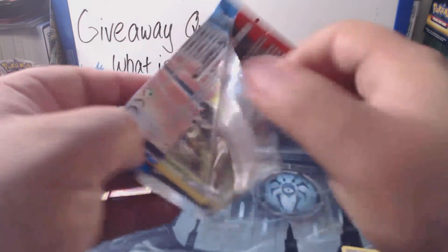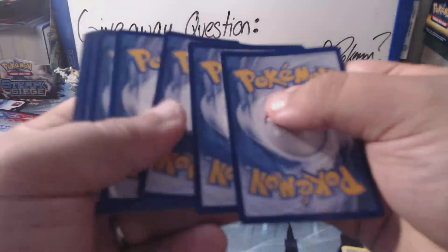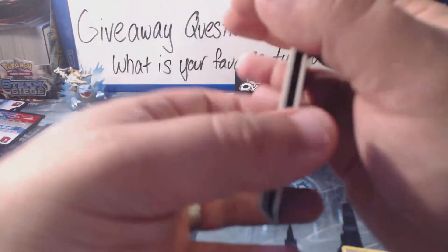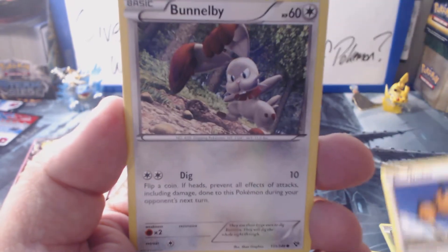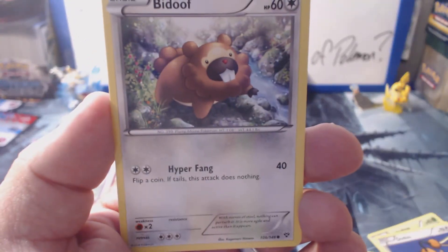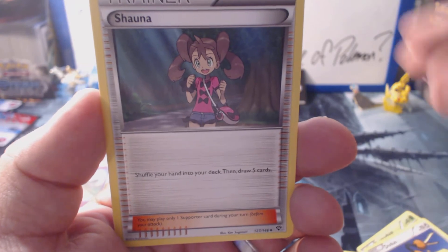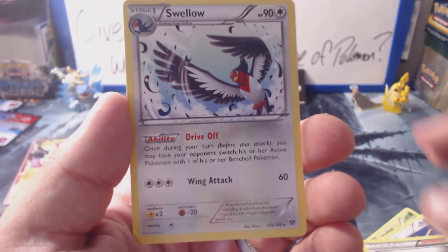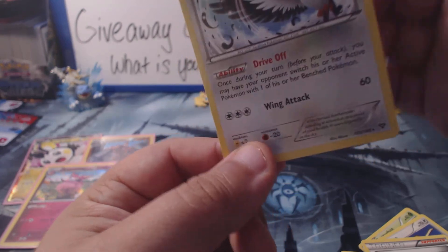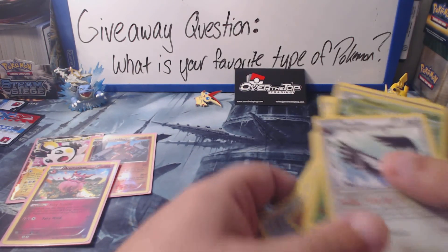All right, last pack. Code goes over there. Come on — big bucks, no whammies. We got a Scatterbug, Doduo, Bunnelby, Pumpkaboo, Bidoof, Delcatty, Fletchinder, Shauna, a Weedle Reverse Holo. And the last card of the day — oh, a Swellow! Very cool. I always like Bird Pokémon too; I've got a little bit of a favorite in everything. But that's our packs for the day.